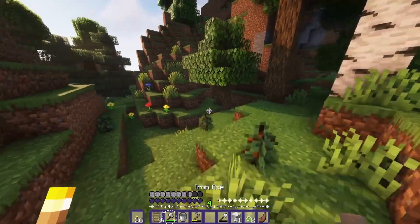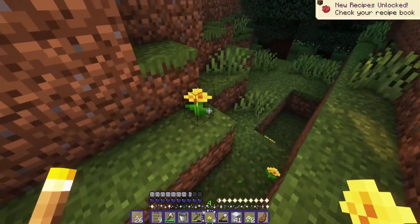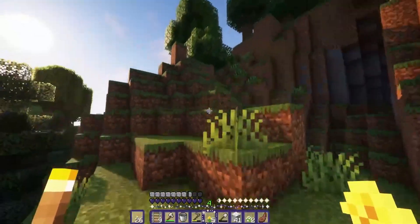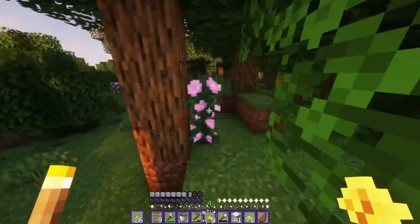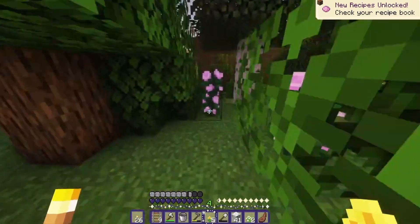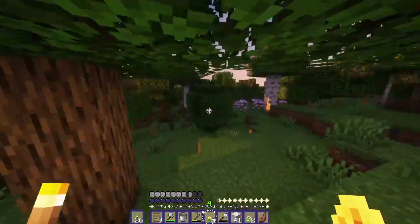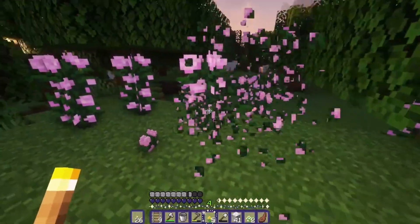Now that the saplings are planted, let me grab these flowers. I wonder if there are any more flowers that would be close to this area. I found purple flowers! Yay! Actually, I guess they're kind of pink, but it's fine - it counts. Purple and pink are my favorite colors, they're actually my brand. Finding these flowers is so good because we can use them for our builds to help everything look super pretty and amazing.